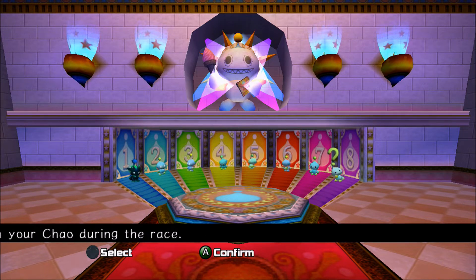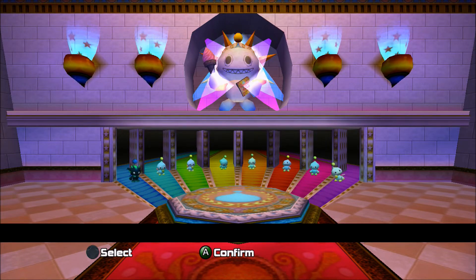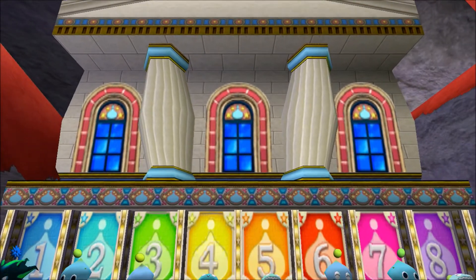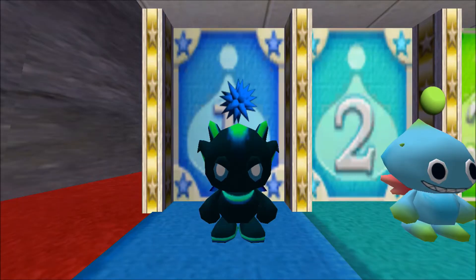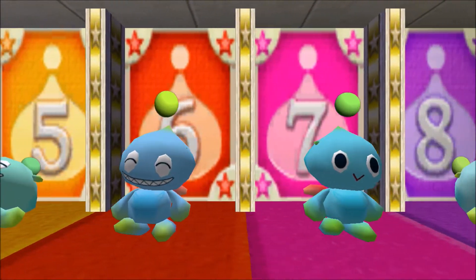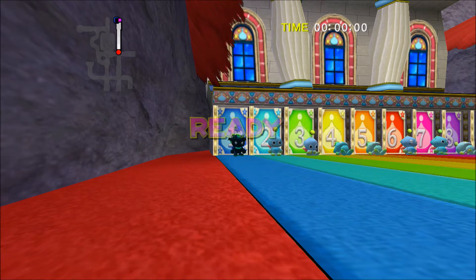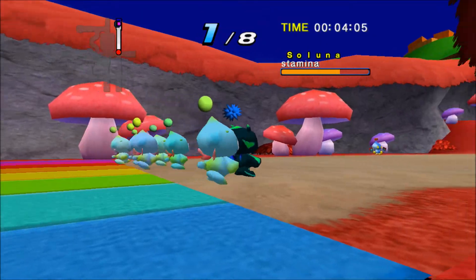The doors open and then we enter the actual race. The race begins as soon as the opening scene ends and there's no way to skip it, so I like to skip the first intro screen and work through this one. The Chao, just like in Chao Karate, controls itself - it runs, punches, flies, swims, does everything on its own. The only way you can be involved is by pressing the A button.